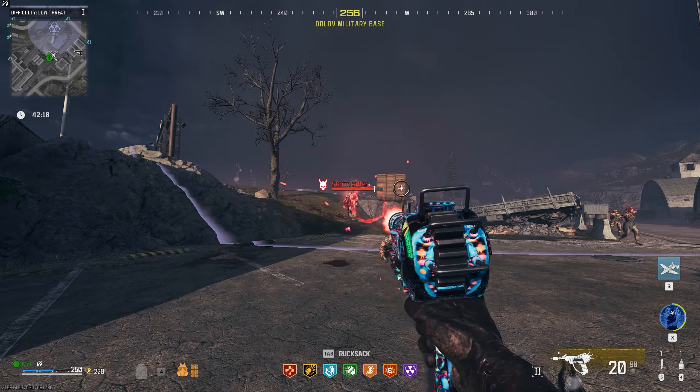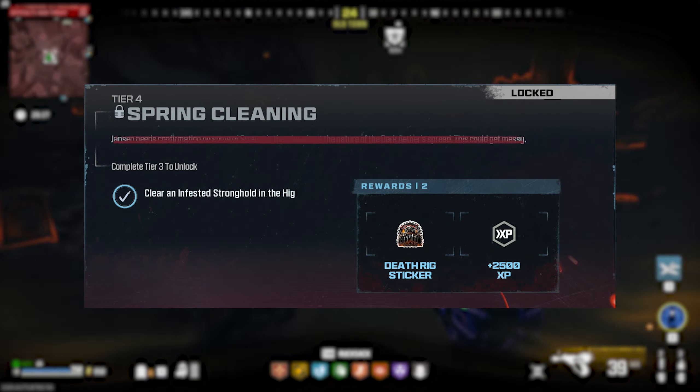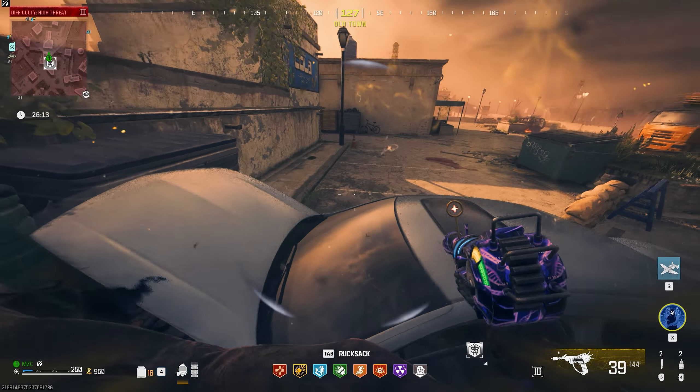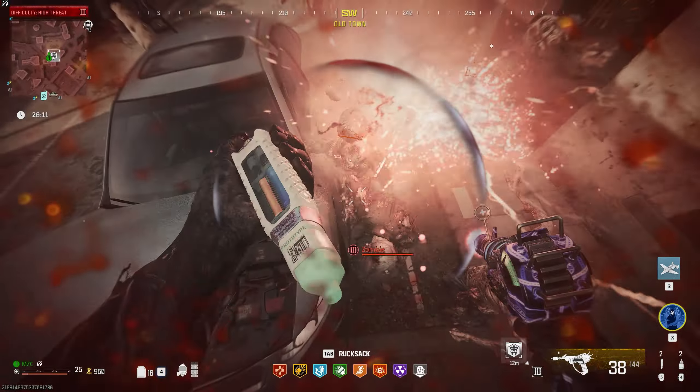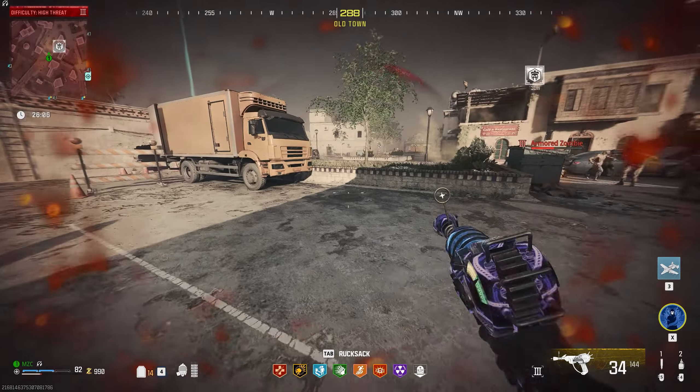Once you kill the Disciple you get some pretty solid loot and you'll be able to move on to the next challenge. The next challenge in Act 3 tier 4 is to clear out an infected stronghold located inside of the high difficulty zone. This is probably one of the hardest challenges throughout all of the acts, just because of how tight quarters the strongholds are and how quickly the zombies will hit and damage you inside of that tier 3 zone.